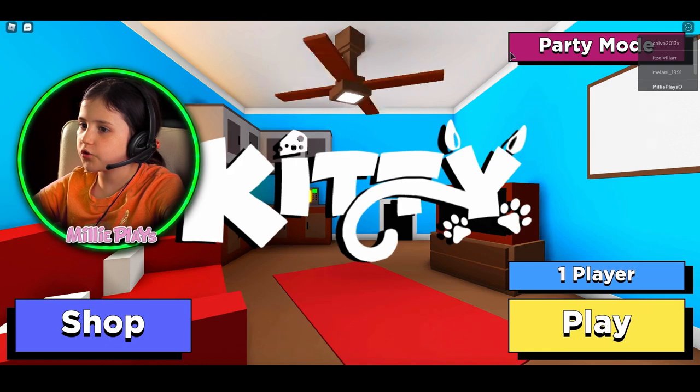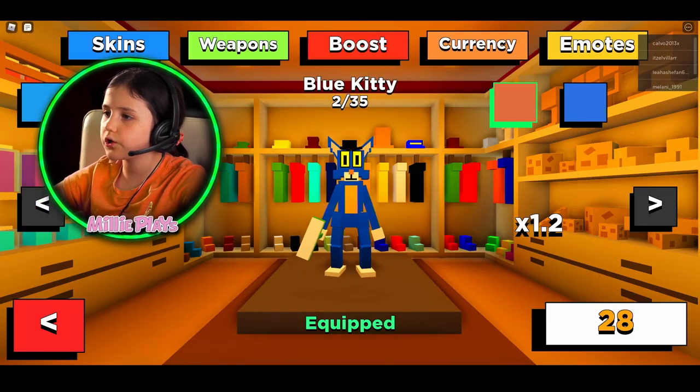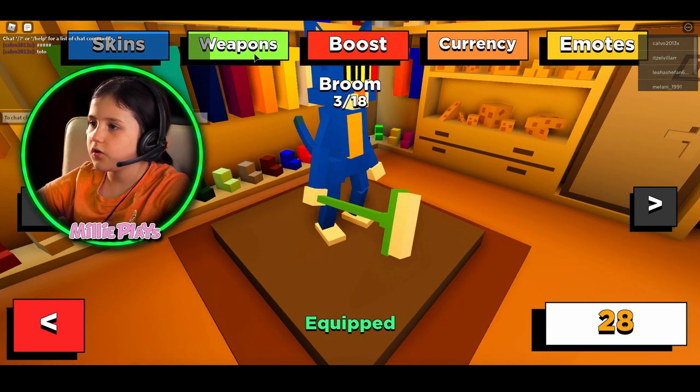Here we are. See, there's party mode right here. I also bought things from the shop too. Right now I don't have a lot of cheese, but yeah. I got a new weapon.